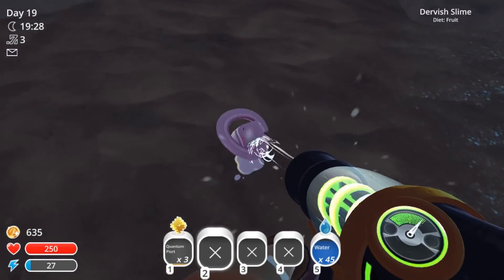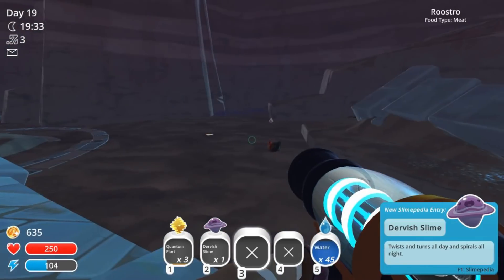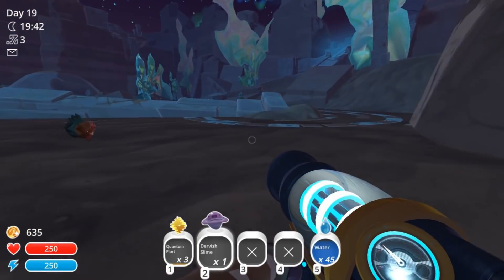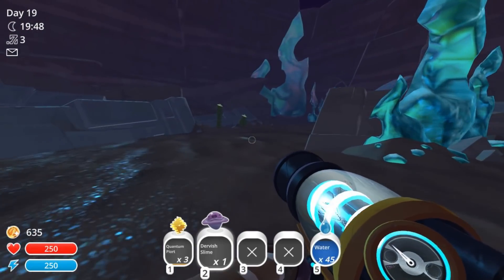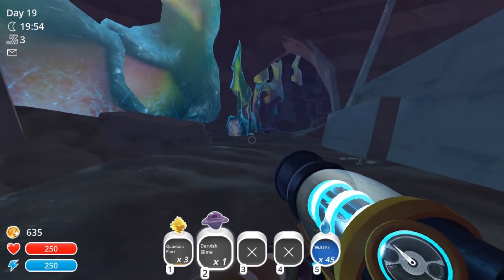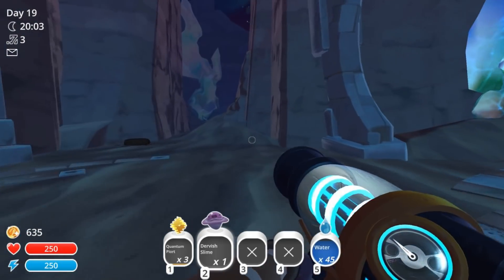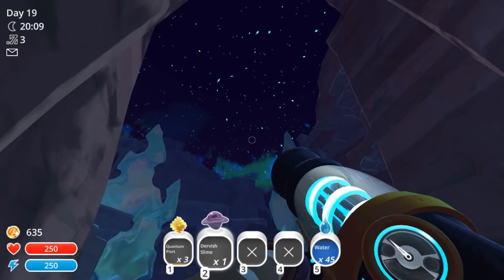Oh my gosh — a dervish slime! He's so cute! Look at him, come here — you're so cute, I love you, we're gonna take good care of him. He's so adorable. I think we might also need to unlock the new cave area near the ranch that we haven't unlocked yet, and the boat docks as well — because now we have new babies to take care of. The sky is so pretty here!